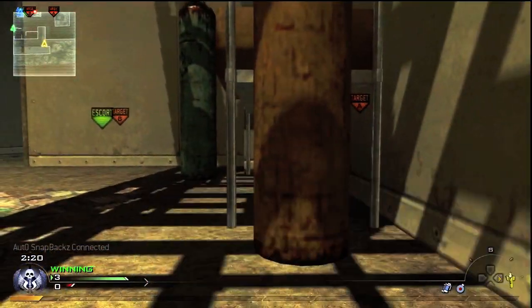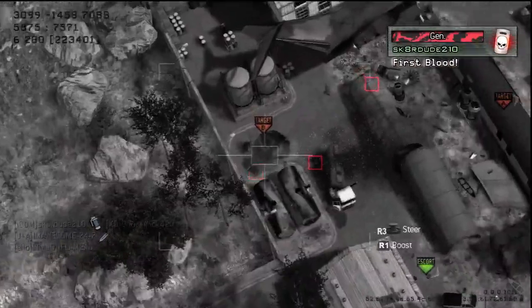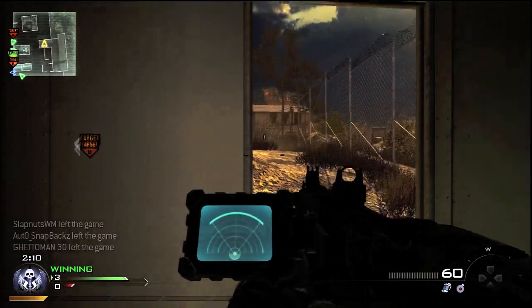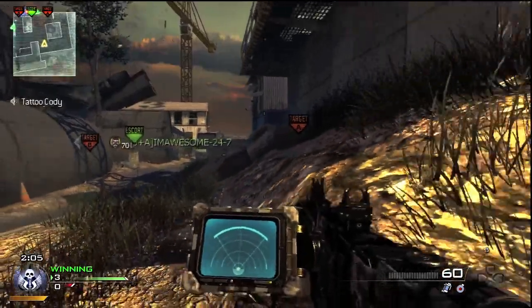I lie down and wait about 10 seconds to use my Predator missile. I see two guys there but one of them gets taken out, so I get a double and pull out my Harrier — but no such luck. I'm just going to walk around and be careful; I don't want to take a death.